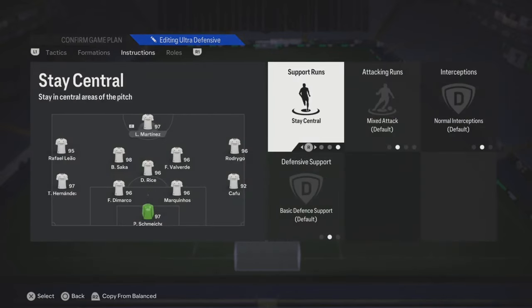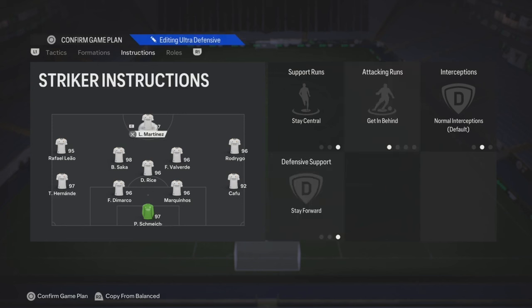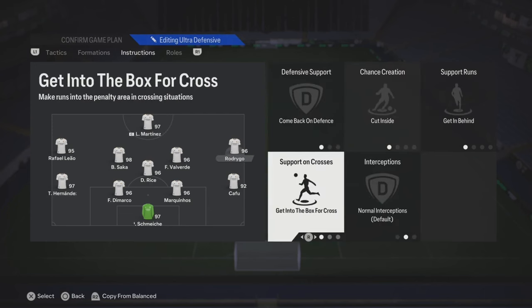Corners and free kicks, that's gonna be all you. Your striker, you want him to stay central, get behind, and stay forward. With getting behind, the AI will automatically make those certain type of runs, so you just have to think about that next pass.